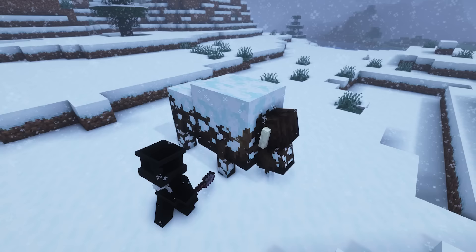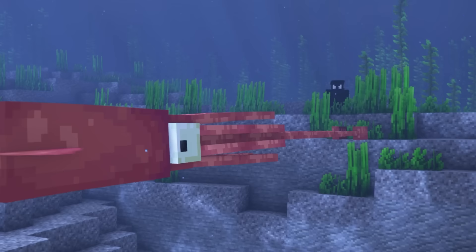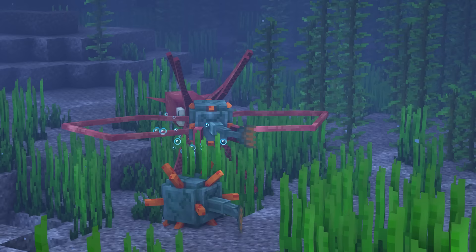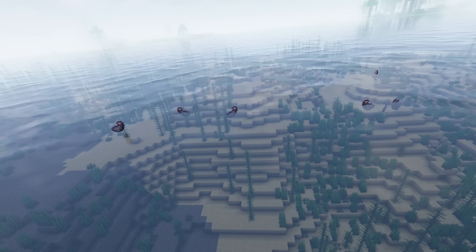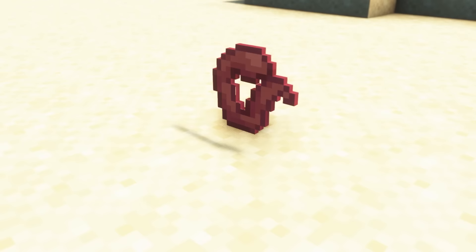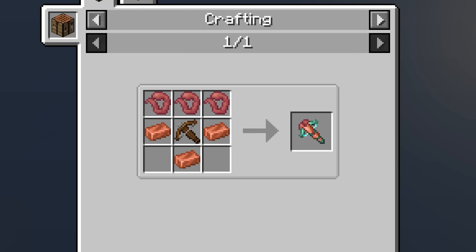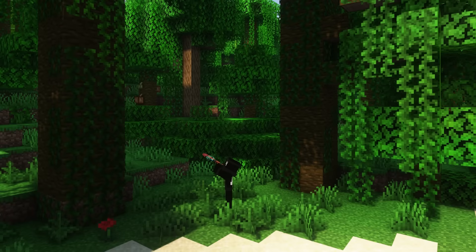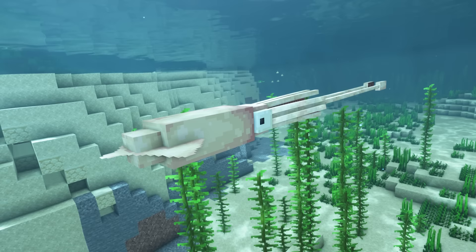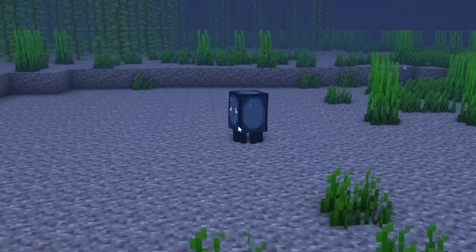The next mob is the Giant Squid, which can only be found in deep oceans. They are neutral, but their eyes will change size, and they will attack guardians and fish. If you kill the Giant Squid, it will drop many ink sacs. If it is attacked by a cachalot whale, it has a chance to lose a tentacle and drop a lost tentacle. This can be crafted into a grappling squawk, which allows you to shoot up to four tentacles that latch onto any surface, and you can sneak to reel them back in. Like the blobfish and frilled shark, the Giant Squid can become depressurised in less than 10 blocks of water pressure, showing a paleless skin. A rare occurrence is that when a regular squid is struck by lightning, it will transform into a blue Giant Squid.